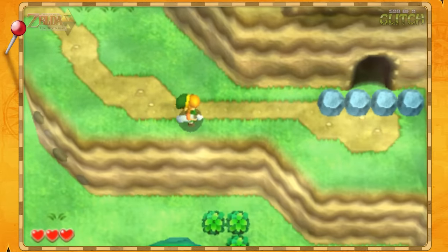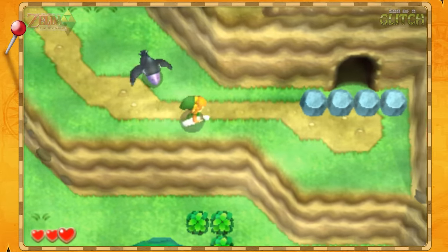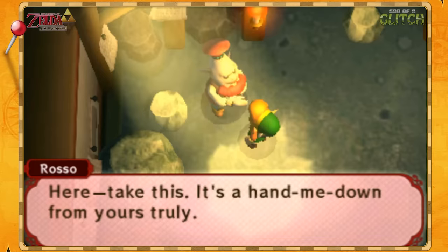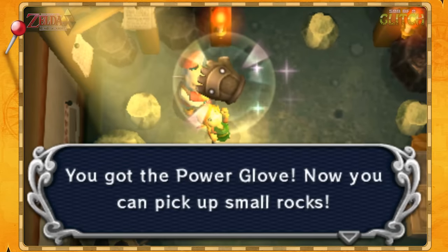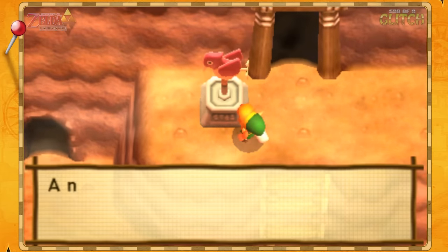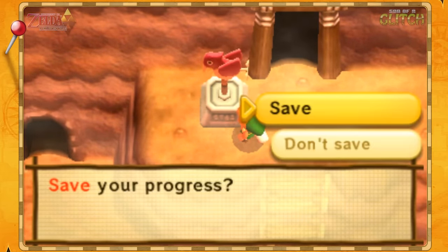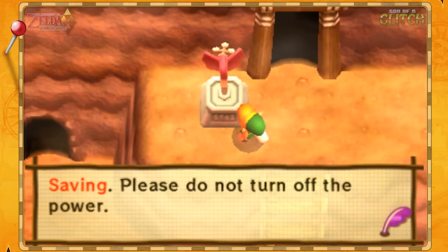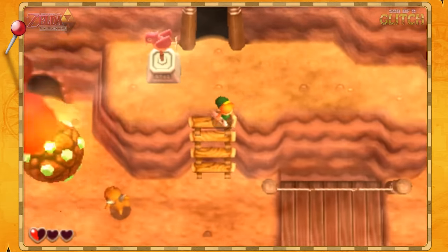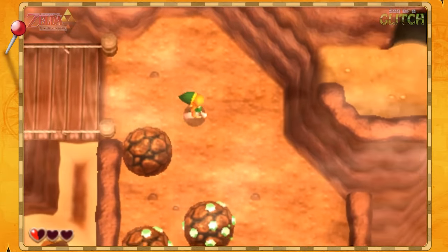It's here that we need to have Link jump from the ledge as the crow attacks, which knocks Link back as he takes damage and boosts him onto the top of these rocks, giving him access to the caves leading to Death Mountain. As long as you follow this exact path, the crow will always attack, and then it's simply timing to pull off the damage boost to get on the rocks — and there's no need for the power gloves, which you receive later in the game.